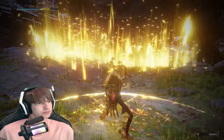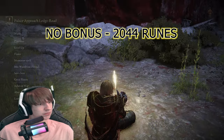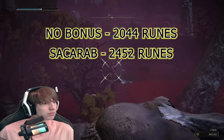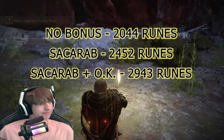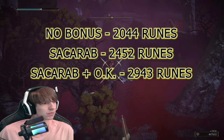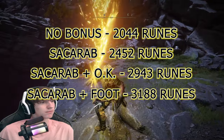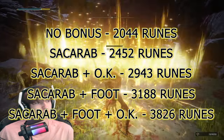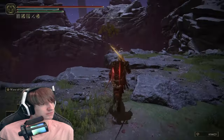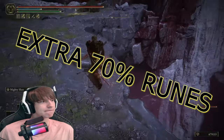So while I'm grinding, here's a recap of all the rune amounts: with nothing extra you get 2044 runes per Albinauric kill; with the Golden Scarab you get 2452; with the Scarab and overkill you get 2943; with just the Scarab and the Fowl Foot you get 3188; and lastly with the Scarab, Fowl Foot, and overkill you get 3826. With all those bonuses combined, you get an extra 70% runes.